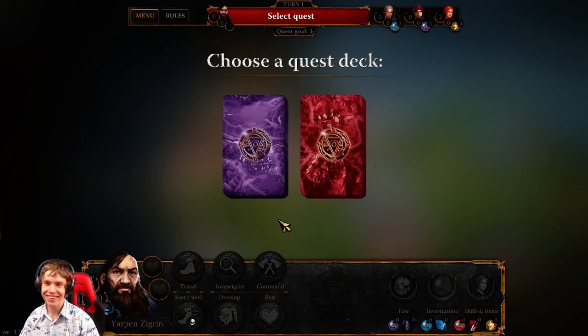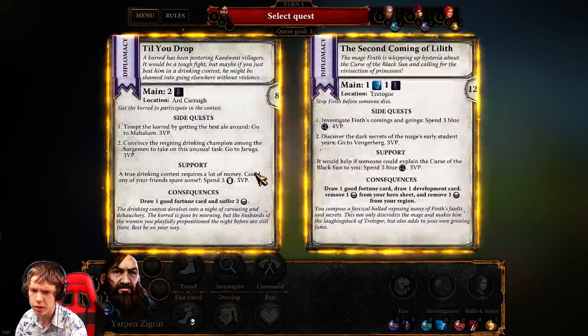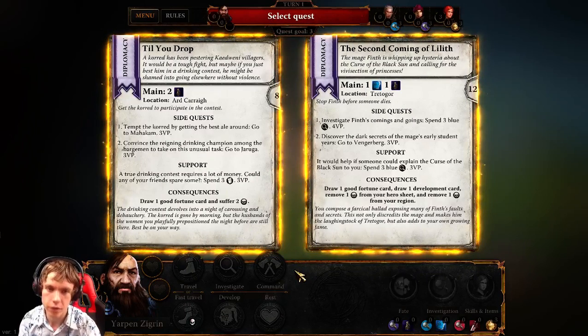Yarp and Ziggren. Choose a quest deck. Oh, I can choose purple or red. I guess I am skilled in both diplomacy and fight. And I'm gonna choose the diplomacy, because the fighting quests usually force me to fight a monster at the end, and I would prefer to avoid that if I can.